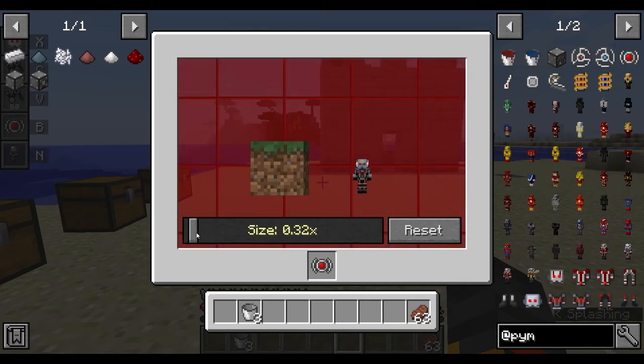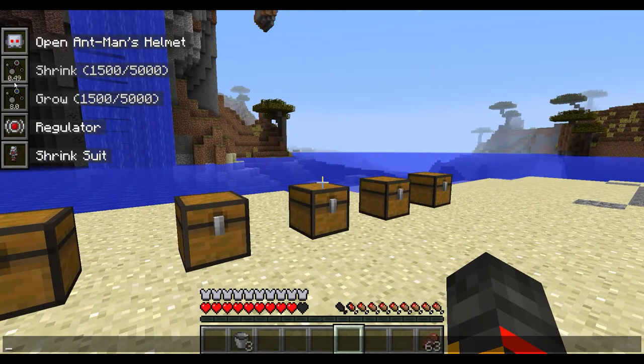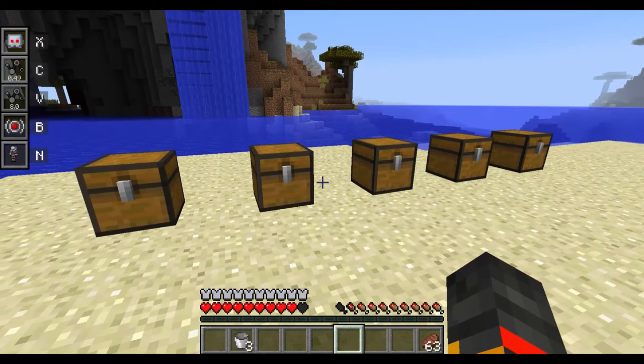The size bar shows the default big size and default small. Say I only want to be about 0.49 — that's about a block's height. Click out and it shows 0.49 instead of 0.1, so when I click C I shrink to that custom size.